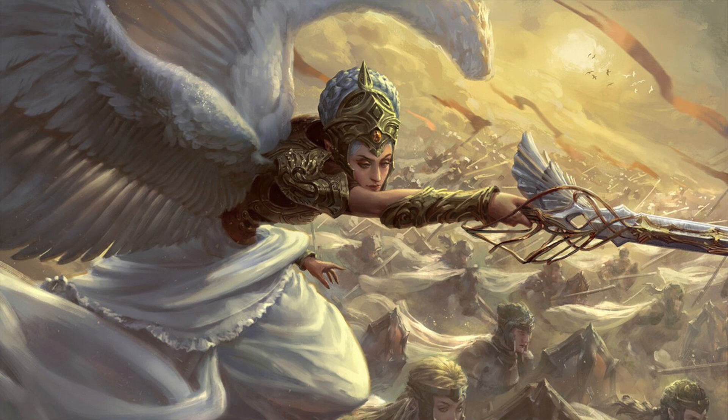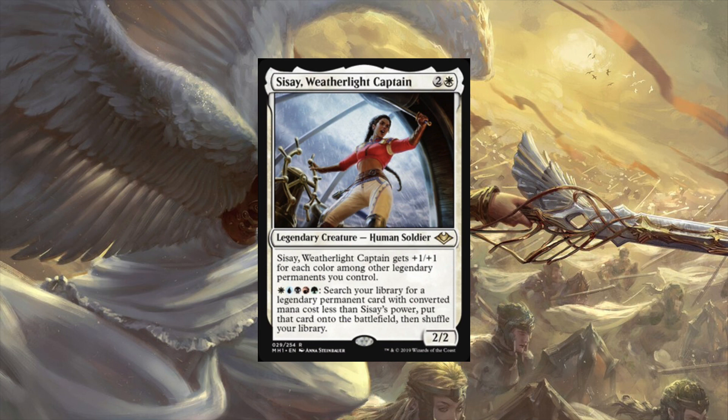Next up we have Sisay, Weatherlight Captain - two and a white for a 2/2, gets plus one plus one for each color among other legendary permanents you control. You can pay five colors to search your library for a legendary permanent with converted mana cost less than Sisay's power and put that card onto the battlefield, then shuffle your library. This is a five-color legend - she's not just mono-white. She can search for any legendary permanent and put it onto the battlefield.